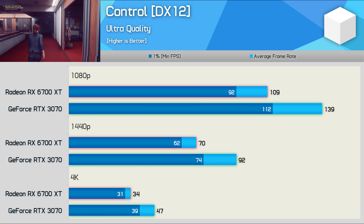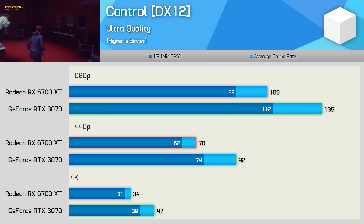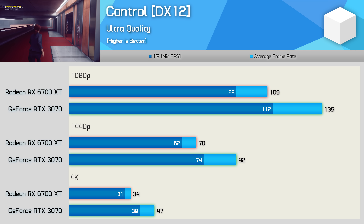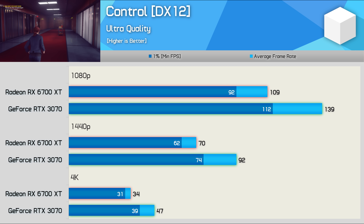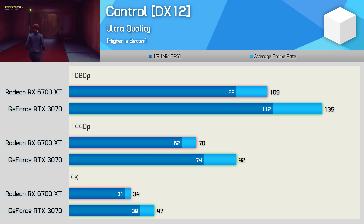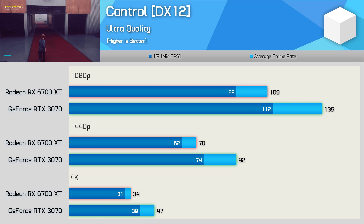Control is a horrible title for AMD, largely due to the fact that it is an NVIDIA-sponsored game used to showcase RTX features. AMD really hasn't been able to optimize for this one, and as a result the RTX 3070 was 28% faster at 1080p — which is obviously a massive margin — 31% faster at 1440p, and 38% faster at 4K. So quite the wipeout for AMD.